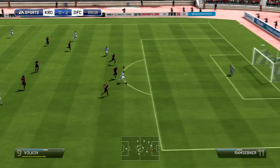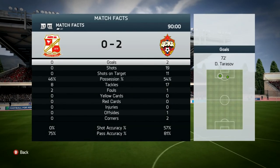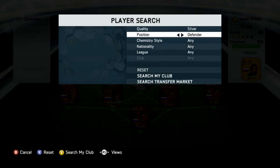Volkov goes free on goal, tries to finesse it around the keeper, but hits the post or crossbar. Either way, we win the game 2-0. Not a whole lot of goals in that game, but we still won, so I'm happy.